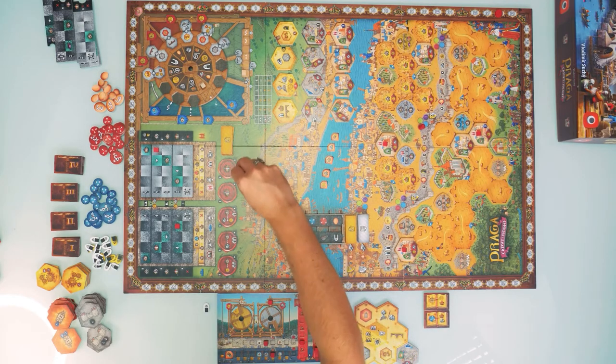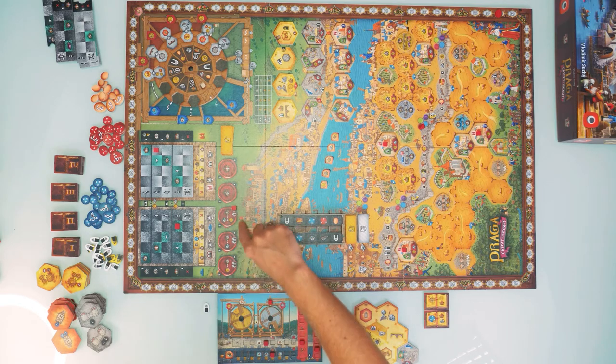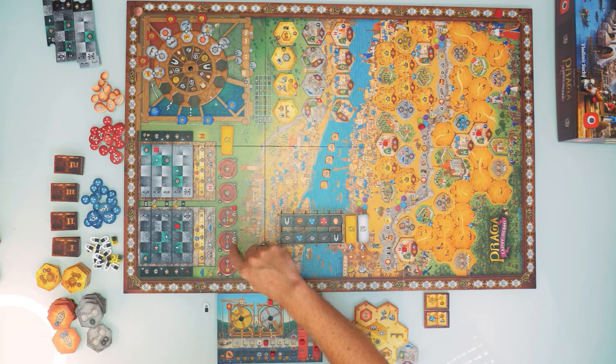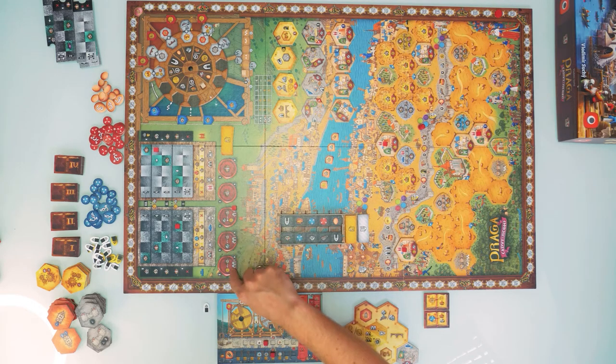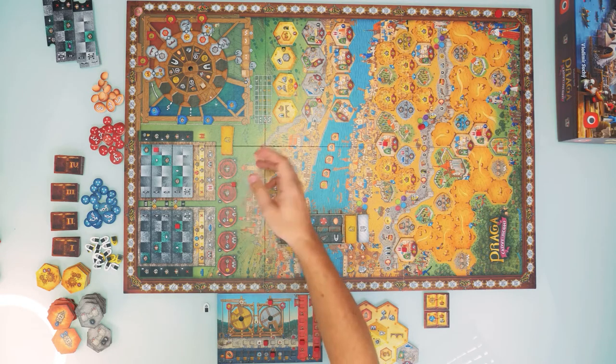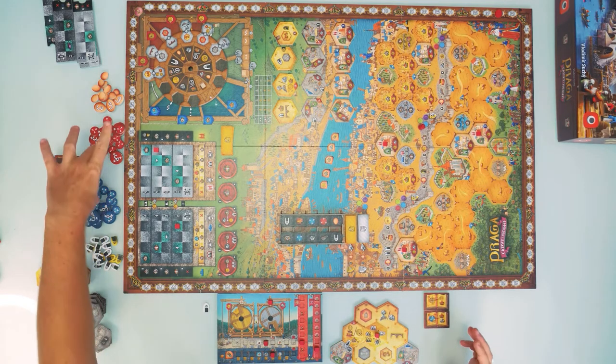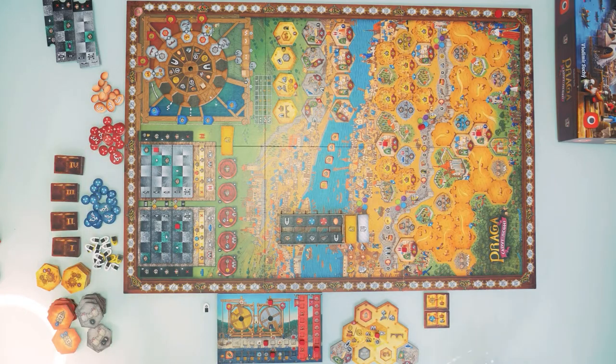Seals provide various bonuses: some grant flat victory points — four or six. Others require you to pay windows to occupy them, but at the end of the game let you trade rocks for two victory points each, gold for two victory points each, or a pair of rock and gold for three victory points. Each seal can only be occupied by one player.